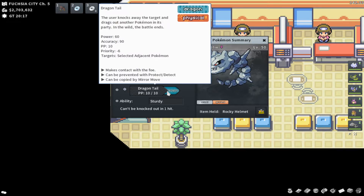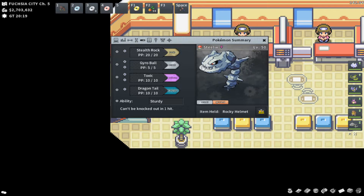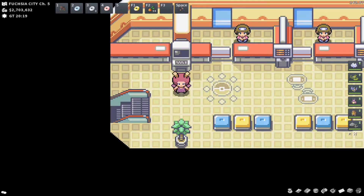Gyro Ball is a Steel-type move that does more damage the slower the user is — Steelix has 30 base Speed and gets STAB, but honestly Gyro Ball has been super underwhelming. Stealth Rock, Toxic, and Dragon Tail have all been incredible though. Spreading Stealth Rock and Toxic while Dragon Tailing opponents and spreading those conditions has been extremely strong, combined with Rocky Helmet for extra chip damage. Steelix is just a great defensive wall that spreads damage and weakens all of the opponent's Pokemon. Dragon Tail has 90% accuracy and 60 power, and it forces a random switch like Whirlwind or Roar.